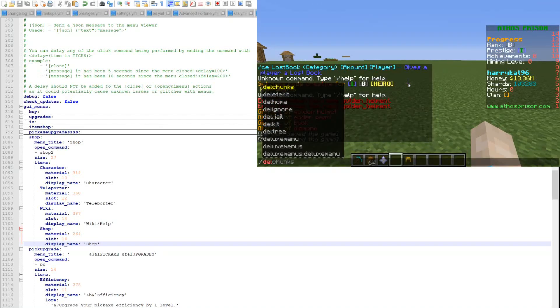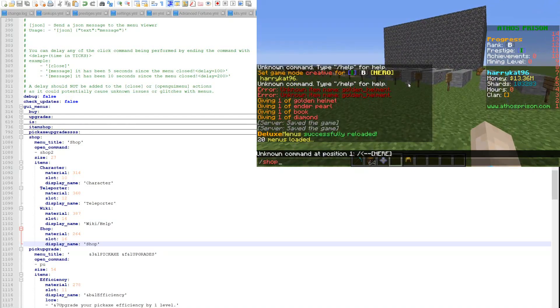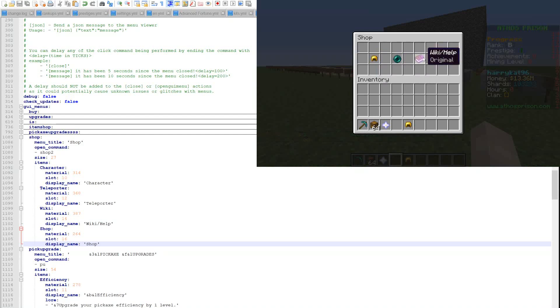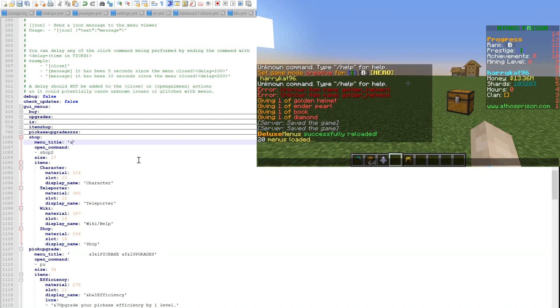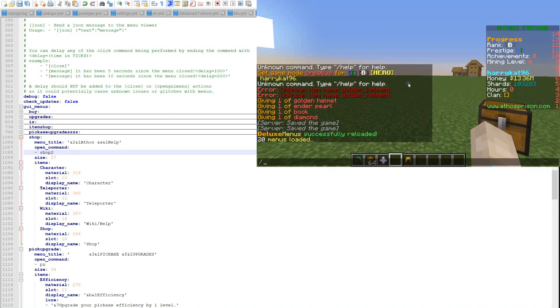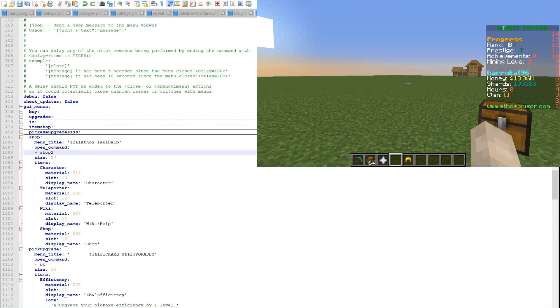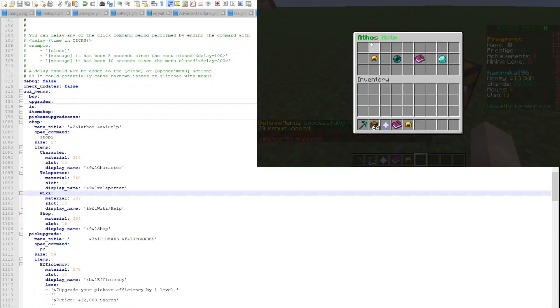We run DeluxeMenus reload to reload all the plugins. Now I can type slash shop 2 and boom — character, teleporter, wiki, help, and shop appear. The next thing is to add some color to the text. We'll change the menu title to the name of the server, which is Ethos. To learn color codes, you can download the Essentials plugin which has a default 'kit color' showing all the color codes for each color.